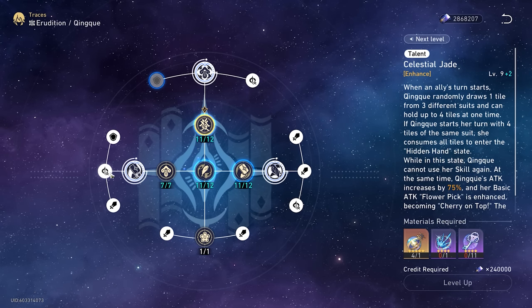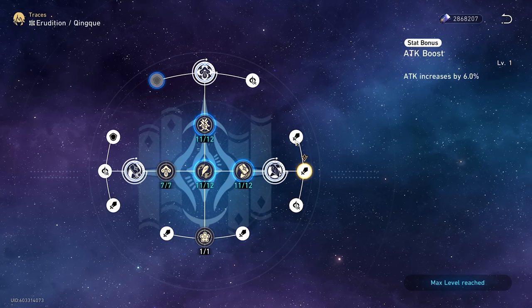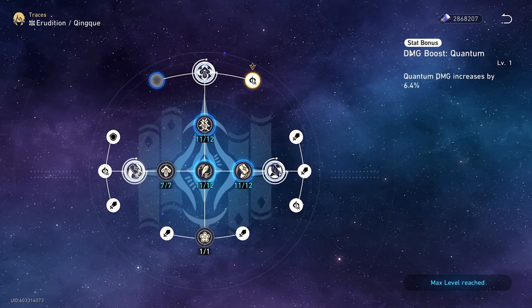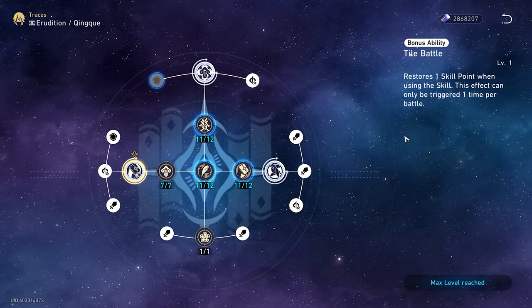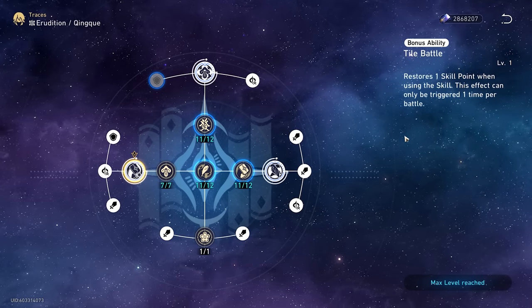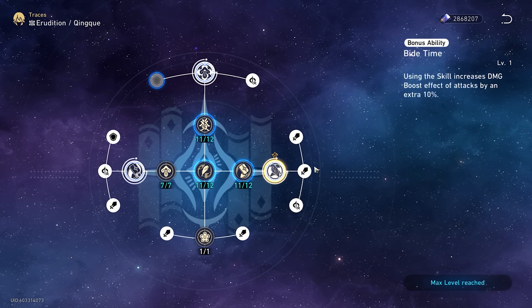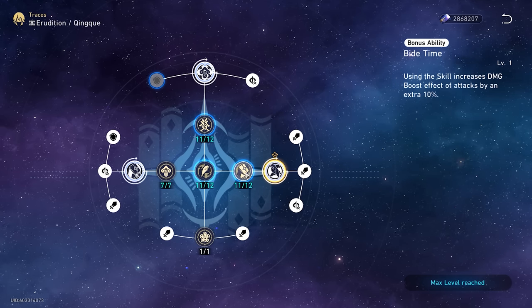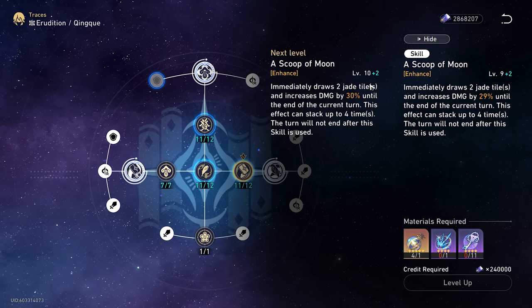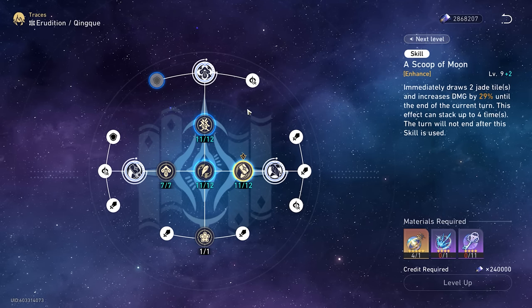You definitely want to pick up all her major traces since you'll also unlock the nodes for attack percent and quantum damage. The Ascension 2 passive is probably the least impactful, but it's very good for short fights since you essentially get two free tile rolls and a stack of her damage bonus. Her Ascension 4 has pretty good value, giving her an extra 10% damage bonus on each skill cast — so if you have a level 12 skill, instead of a 30% damage bonus per stack, it's 40%, which can go all the way up to 160% at four stacks.